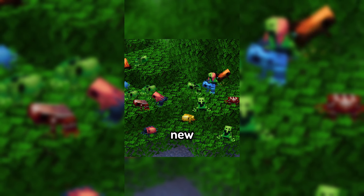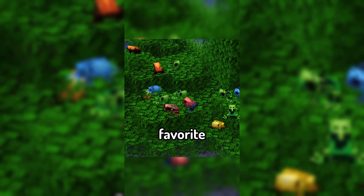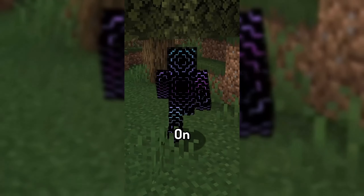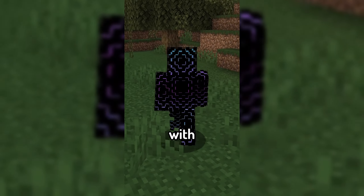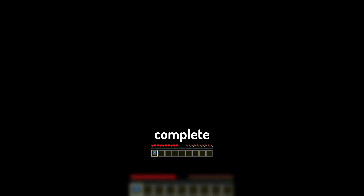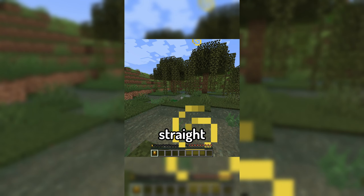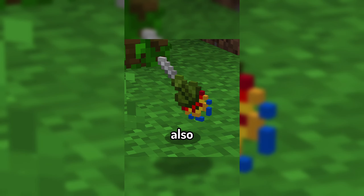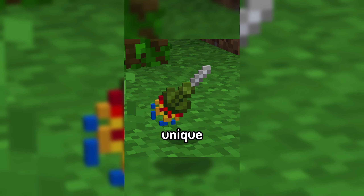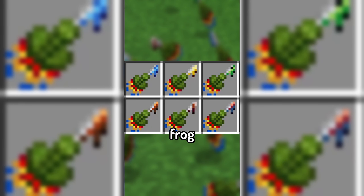The mod introduces an all new frog variant, the Poison Dart Frog, which is my absolute favorite type of frog and this rendition of them looks great. Each variant comes with its own unique toxin that all have different effects, including complete paralysis, completely disabling regeneration, and straight up killing you. The mod also adds darts that can be clicked onto each of the frogs to apply their unique toxin to it, allowing you to weaponize all of the different frog types.